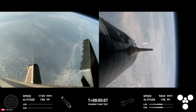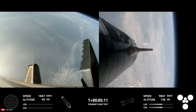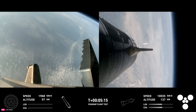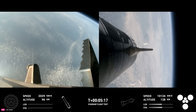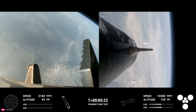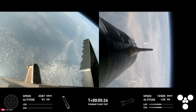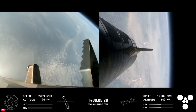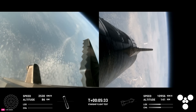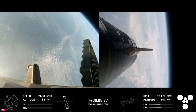Trajectory is looking good for the ship, which is on the right-hand side of your screen. We have no engines lit on the booster — it is coasting back toward the Gulf of Mexico for a water landing. The ship is under power of all six Raptor engines: three sea level and three vacuum Raptor engines lit, as we can see on your screen.